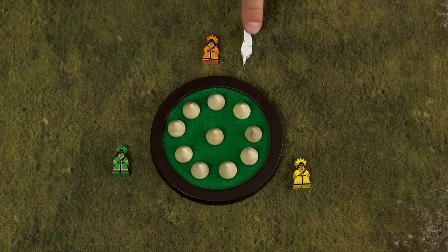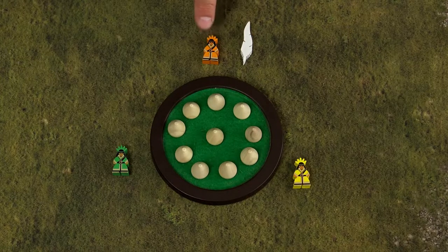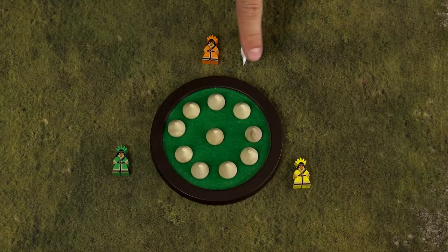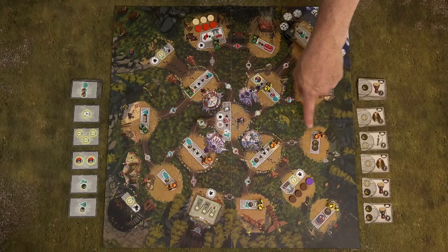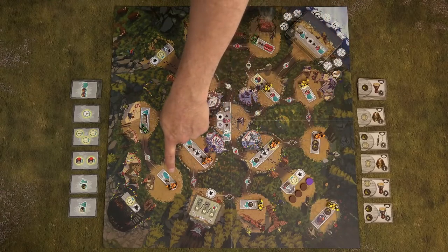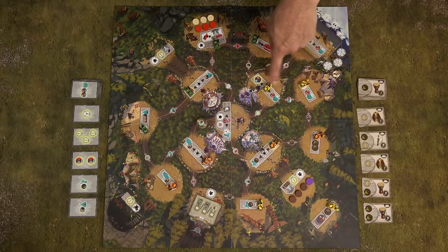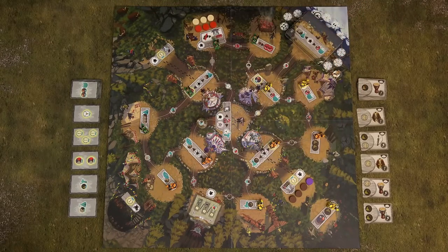In phase 2, gameplay again starts with the first player and continues clockwise. But this time, the player will take all actions with all their nomads. So the orange player takes all actions in any order they want, then the yellow player takes all their actions, then the green player. Finally, the third phase is simply the cleanup phase.